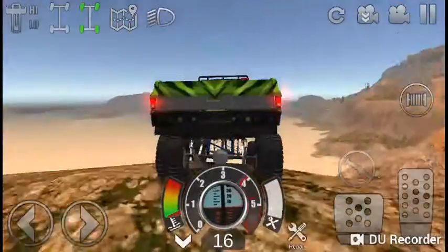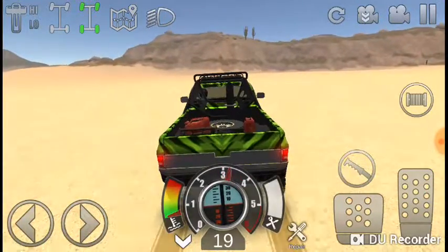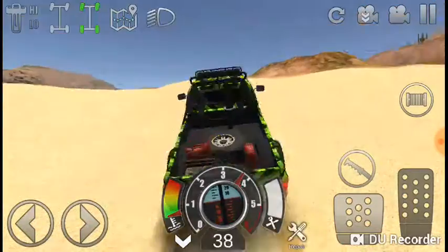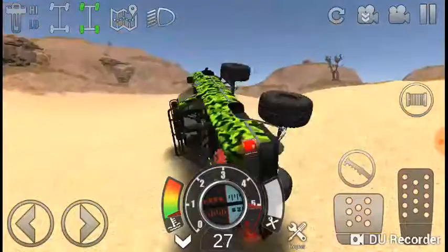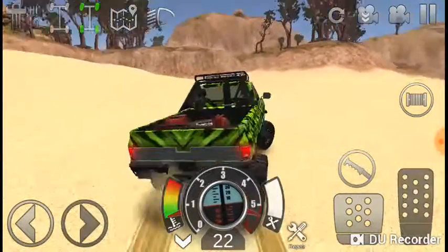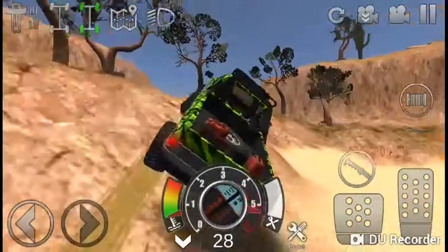For the barn finds, you gotta find them in chronological order. And the Cuda — you gotta find it first. The Plymouth Cuda, you gotta find it first. You gotta come way down here, it's a good bit down still. I passed up — hop on this one over here. Yeah, it's just pretty close.